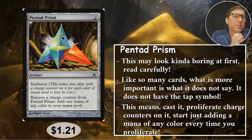Number two: Pentad Prism. This might be the best one — I had a hard time choosing what goes first. For two mana, it has Sunburst: it comes into play with a charge counter for each color of mana used to pay its cost. Really good. And with no tap required: remove a charge counter from Pentad Prism, add one mana of any color. So if you cast it using different colors and get two counters, every time you proliferate you can take a counter off and add a mana — no tapping. Proliferate, make a mana. Proliferate, make a mana. It doesn't matter if it's someone else's turn. $1.21.